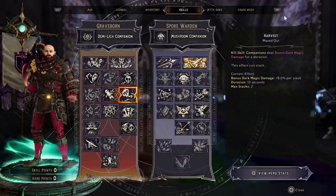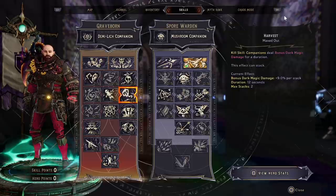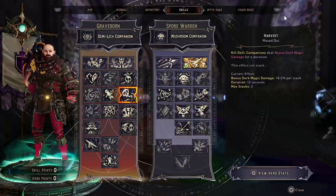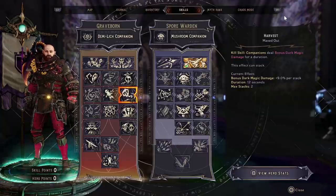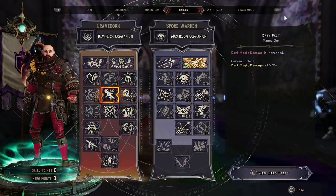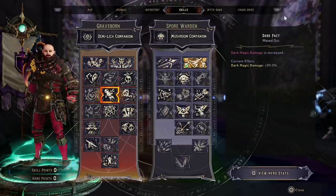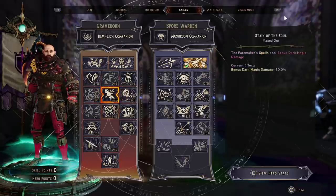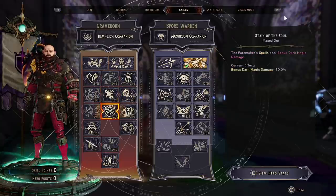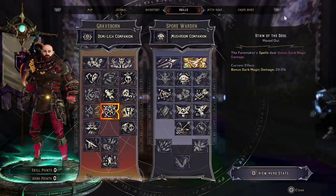We're then going to put three points into Harvest, which is a kill skill where companions deal bonus dark magic damage for a duration. This will stack twice for 24 seconds and is 18% extra damage, which is nice. Then five points into Dark Pact, leaning into that dark magic and getting it all the way up to 20%, and five points into Stain of the Soul — the Fatemaker's spells deal bonus dark magic damage, giving an extra 20% there.